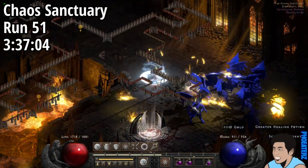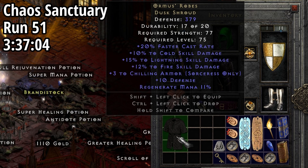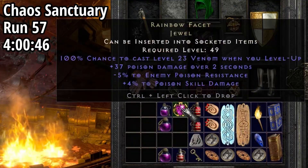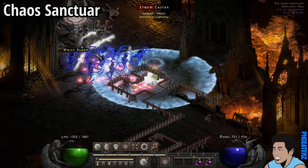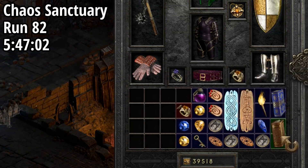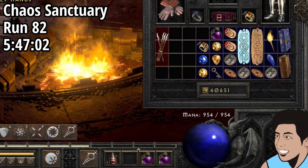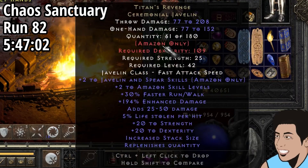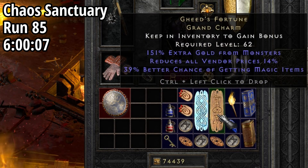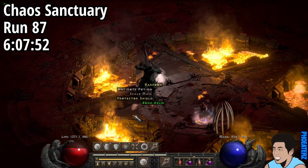On run 51, 3 hours and 37 minutes in, we find Ormus Robes. On run 57, 4 hours in, we find a poison facet jewel. On run 82, 5 hours and 47 minutes in, we find a unique ring — is it an SoJ? No. Later that run, we find a Titan's. On run 85, 6 hours in, we find a Gheeed's charm. On run 87, 6 hours and 7 minutes in, we find another poison facet jewel.